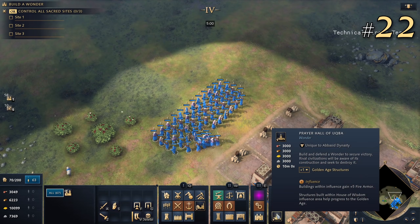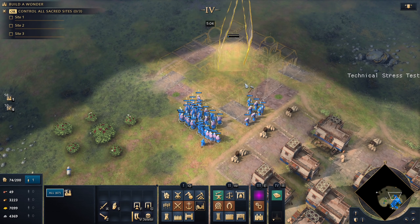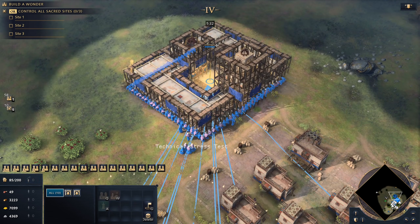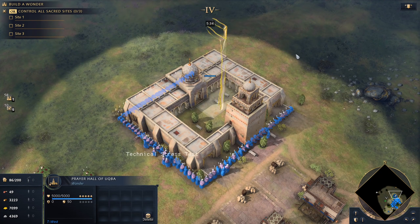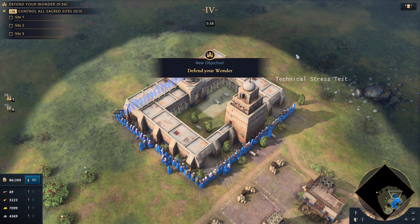22. How do wonders work? Wonders cost 3000 of each resource and can be constructed in the imperial age. Finishing a wonder starts a countdown timer where we win if we keep the wonder standing. We can construct only one wonder at a time.